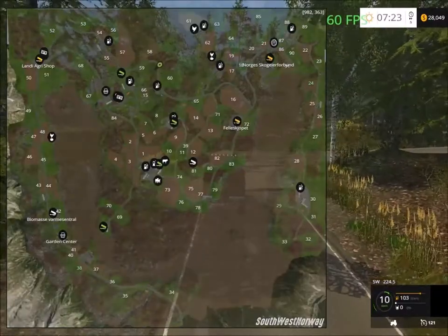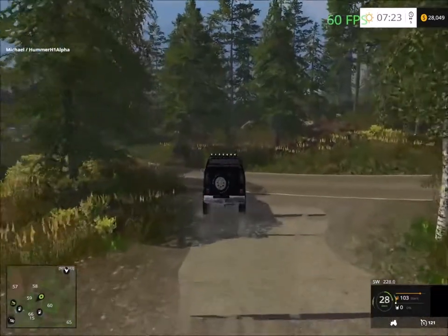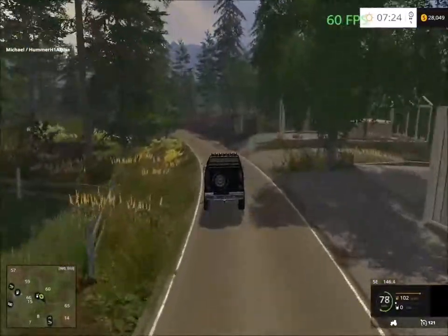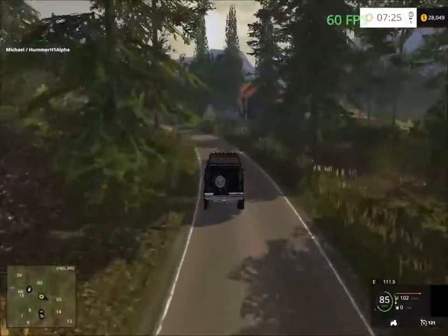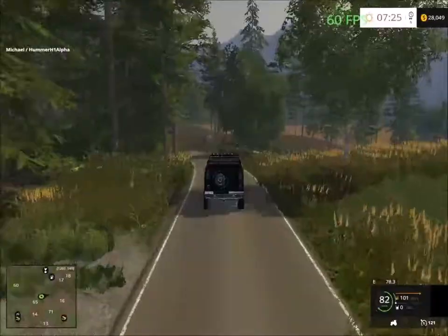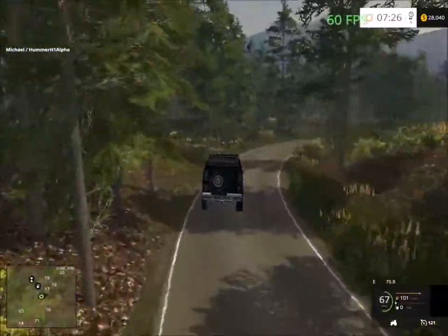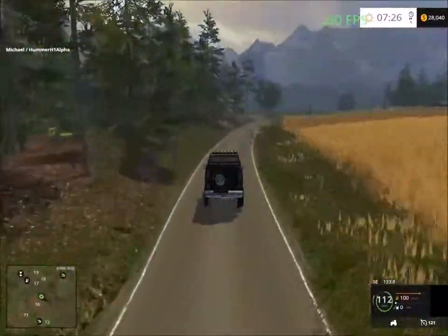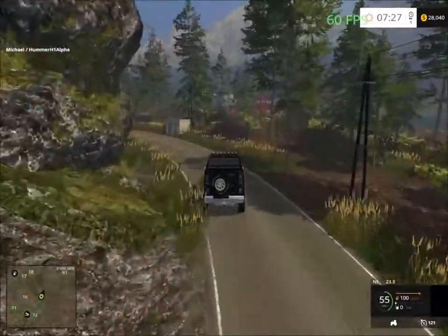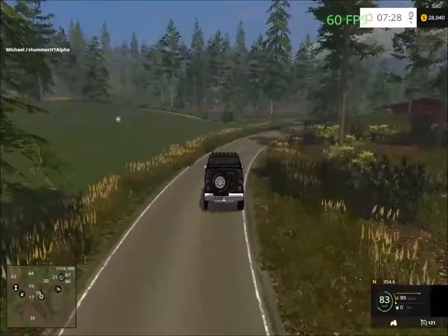From here we're just going to follow the road to field 20. Just follow this road and we have some more parking sheds here, so you can park your vehicles there. Lots of rocky mountainous areas as well. So far the map is very nice with lots of detail. We're heading up this way and there's some forestry over here as well.